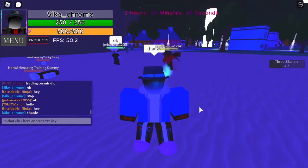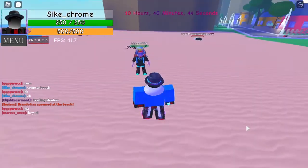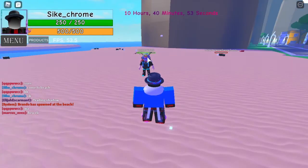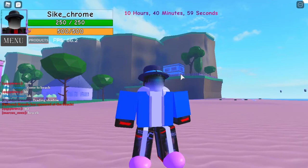And those are Sans' passive abilities. The first move is Bone Throw. You just aim your cursor at someone, then click. It's kind of weird and goes all over the place though. That's the first ability.